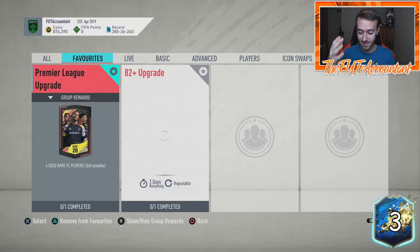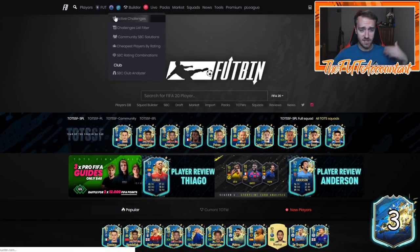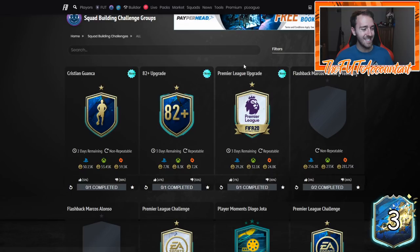Nobody's thinking about buying Premier League cards because these upgrade SBCs are what everybody is focused on. After today, EA is draining tons of coins off this market right now as people are doing these packs in sets of 10s, 20s, and 30s. This SBC costs like 28,000 coins — let me check on FUTBin. The Premier League upgrade is 29,000 coins, and Premier League rare cards are almost 3k a piece if you want to buy the cards you need for the team.